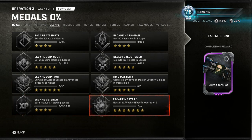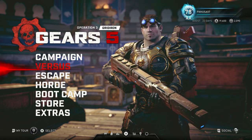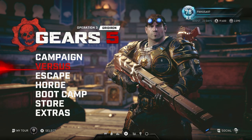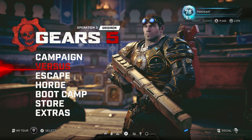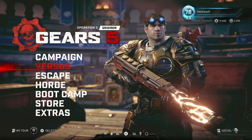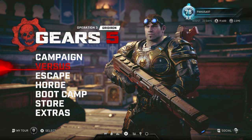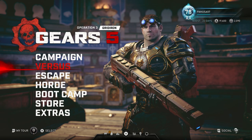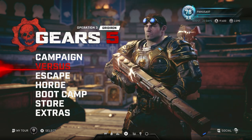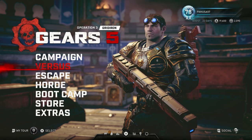Overall I'm pretty disappointed with Operation 3. I don't see any fixes to the glitched skins from Operation 2, I don't see any fixes to the glitched banners from Operation 1 or 2, and the rewards, quite frankly, look like dookie. The only things I actually like are being able to play as Queen Mira in PvP or Cole in Horde, but I don't see those characters' skills really replacing any of the characters in the current God Squad setup.